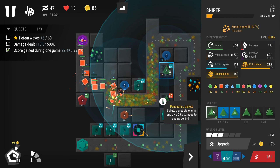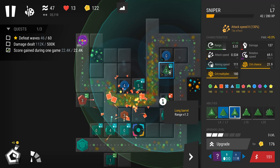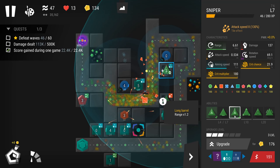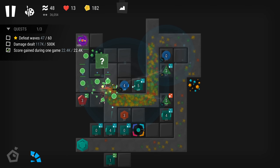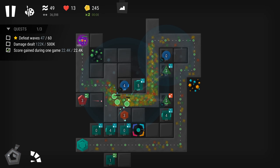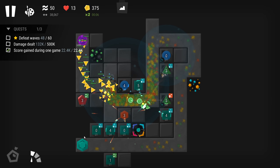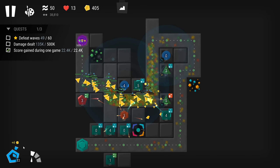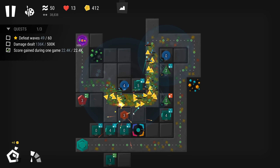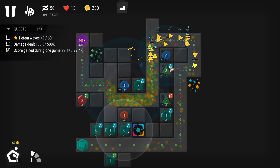There's another upgrade — that's great. Some more range for him. We need the cash. Careful — or maybe upgrade him one more time. Maybe I should do him. The yellow ones are really extreme.